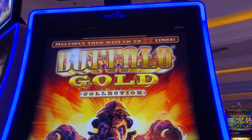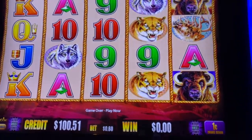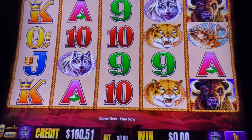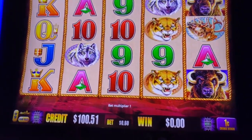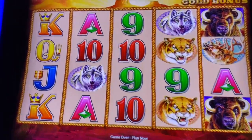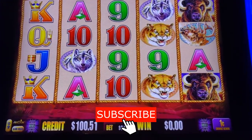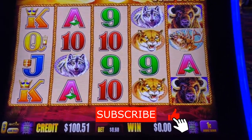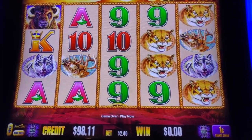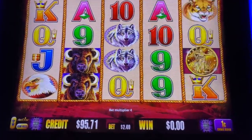All right, we are here at a Buffalo Gold Collection. We're gonna do the 240 bet which is four times, which ends up being 42 spins — you'll see we're at just slightly over a hundred dollars. We had a small malfunction to start the game off, super sensitive buttons. 42 spins is what we're gonna be at.